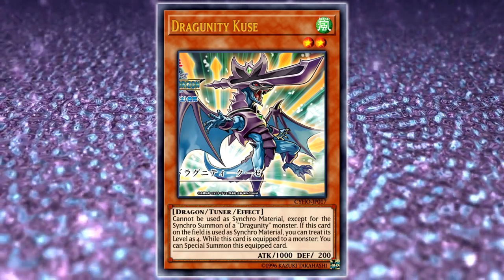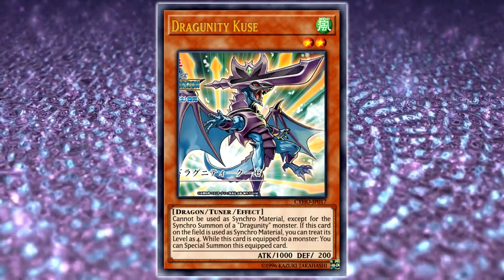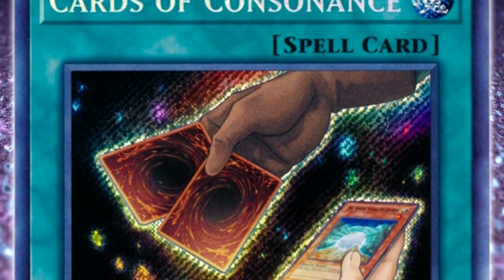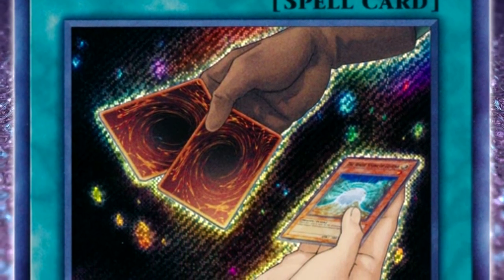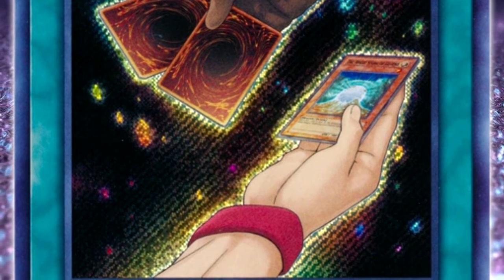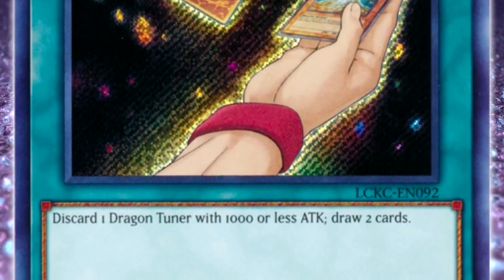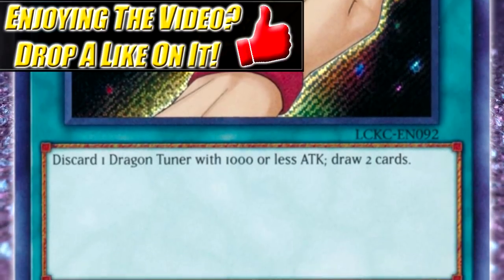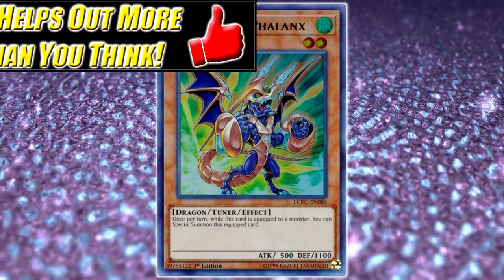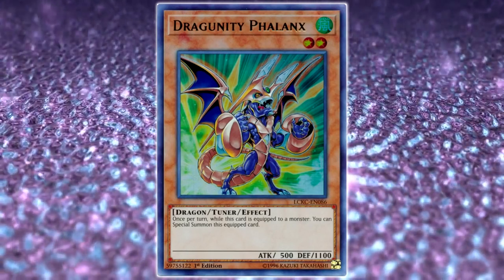This card really changes that dynamic in terms of making the deck more consistent overall. Because it has 1,000 attack, we now have even more good targets for Cards of Consonance. We've never been starved for targets — we have Phalanx, Ackles, and all the other Dragoonity tuners — but it's very interesting that in a synchro-focused archetype like Dragoonities, designed in 2010, Phalanx was the only tuner capable of special summoning itself. I always wondered why Ackles, Brandystock, or Korceska couldn't special summon themselves.